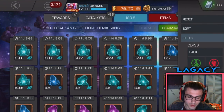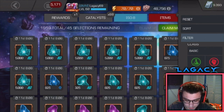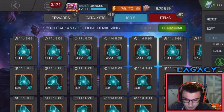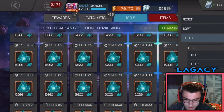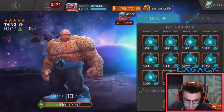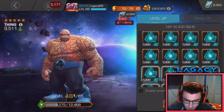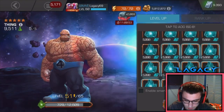Who am I not going to be ranking up anytime soon? Skill? No, I might be ranking up a skill champ. Mutant? No, I'll definitely rank up a mutant. Cosmic? Yeah, I don't see myself ranking up a cosmic anytime soon. Let's take some cosmic ISO. Looks like I have a crap ton of it as well. Yeah, that'll work — let's go ahead and funnel all this into Thing.